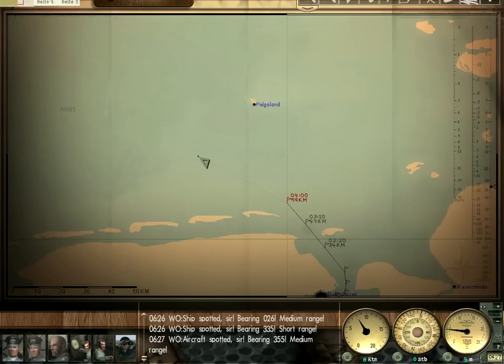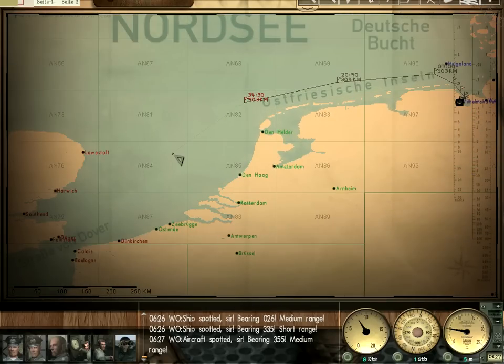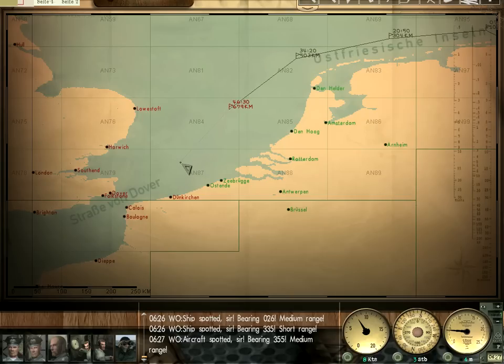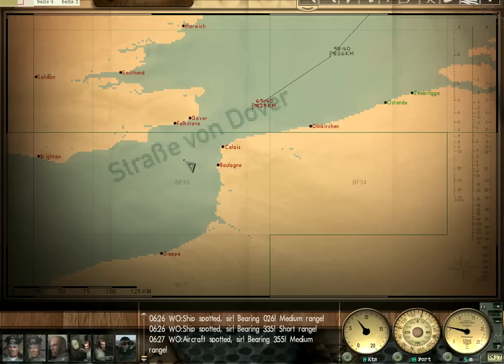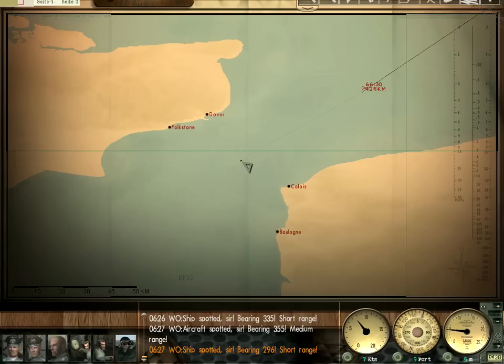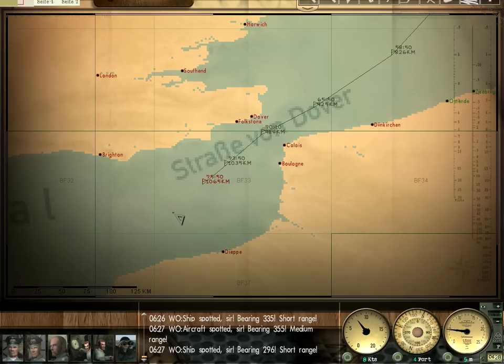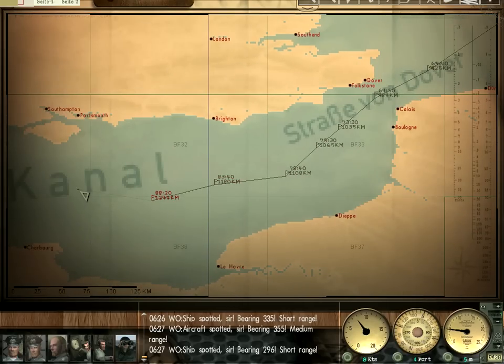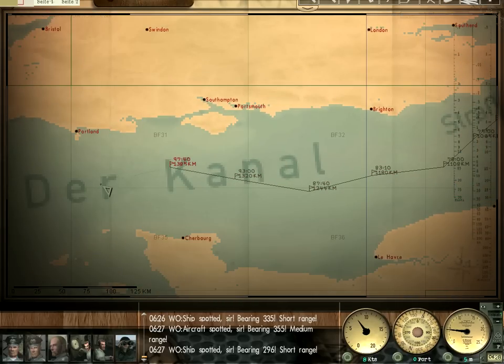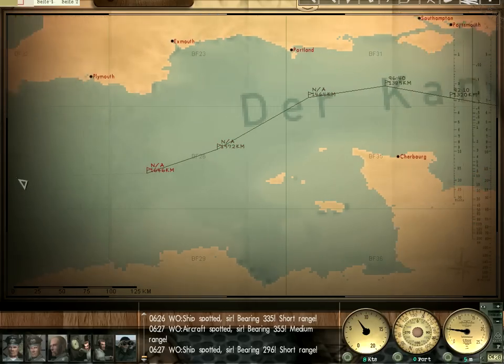I'm going to plot a course past Helgoland. The Dutch aren't at war with us, neither are the Belgians, so any ships we run into in this area are probably going to be neutral — but we'll still scope them out. Dover and Calais both have destroyer screens, so we have to thread the needle a little bit. We also want to generally stay in the middle of the canal as much as we can to avoid destroyers. We'll try to avoid the Channel Islands too.